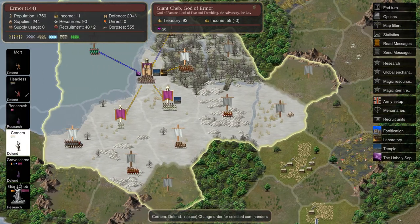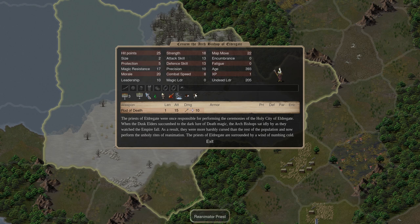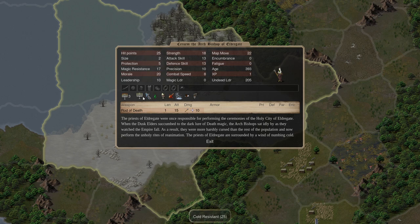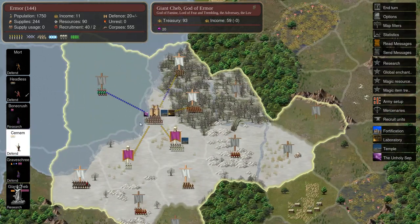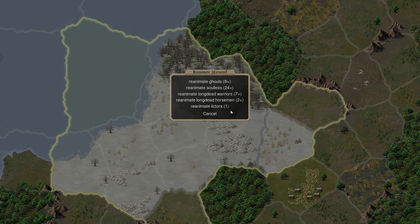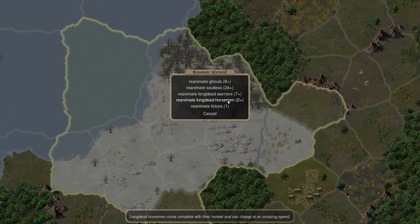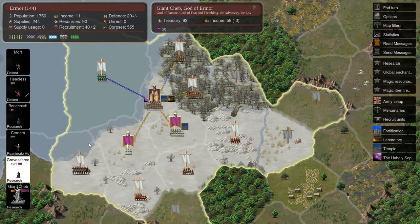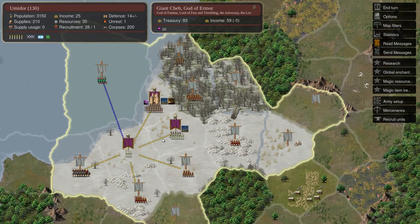We've finally got our Archbishop here. He's got the reanimator priest ability — the higher his priest level is, the more undead he can summon. This is a lot of corpses in the capital, so I'm going to keep the Archbishop here and get him reanimating. I'll get him working on horsemen — cavalry is always really good. I'll set Graveshree back to research. In the next turn we'll have enough gems for a new bishop that we can send to one of the other provinces to get him reanimating there.